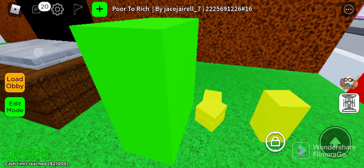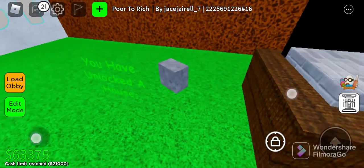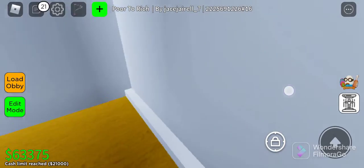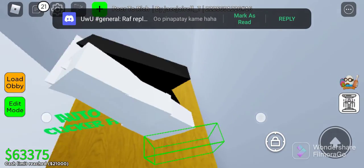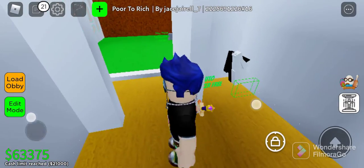Get richer and you'll have enough to afford a house. You have unlocked the house! So now we're going in. They have a free auto clicker — we're gonna press it now. It's free, you can buy it, but there will be some glitches.